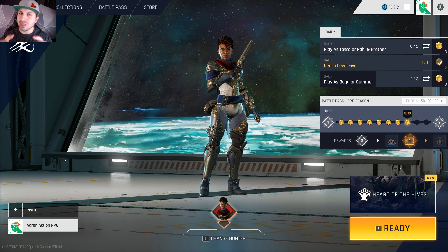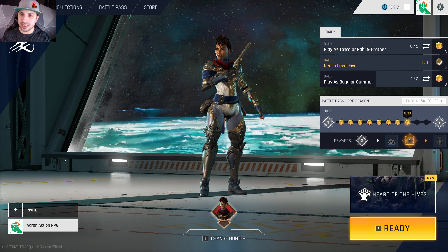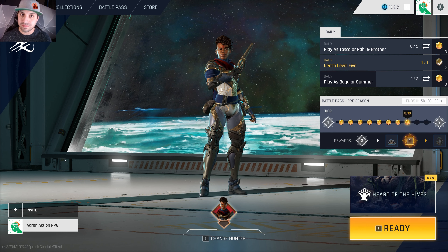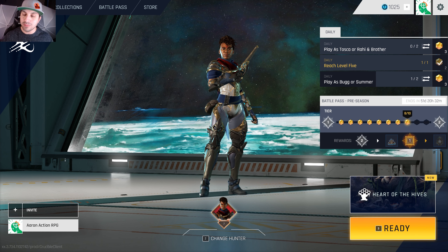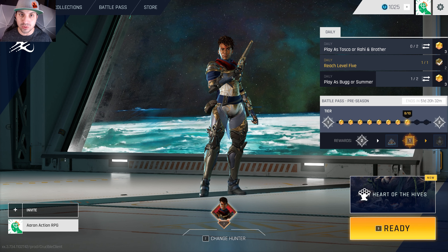I'm going to be making more videos breaking down Crucible in the future — I just wanted to start with a basic overview: my thoughts, the menus, and what gameplay and combat feel like. I'm going to put this game in the average category. What I'm going to test tonight is playing with friends. Interestingly, there is no voice or text chat right now in this game. But what's awesome is it's completely free to play — a next-gen third-person shooter for free, and you get to see what Amazon Game Studios is all about. If you haven't joined the official Action RPG Discord, please do — we are eight members away from 100.